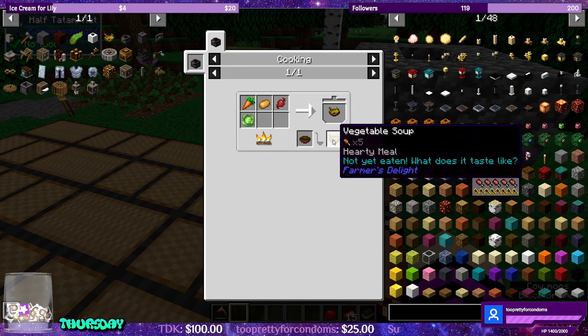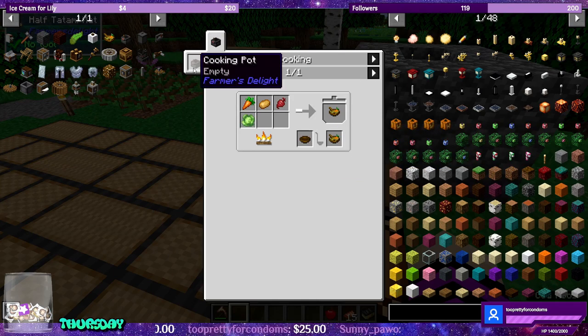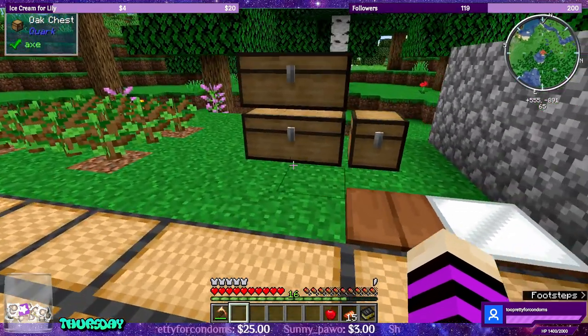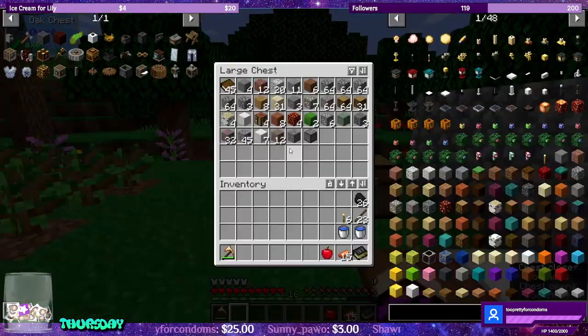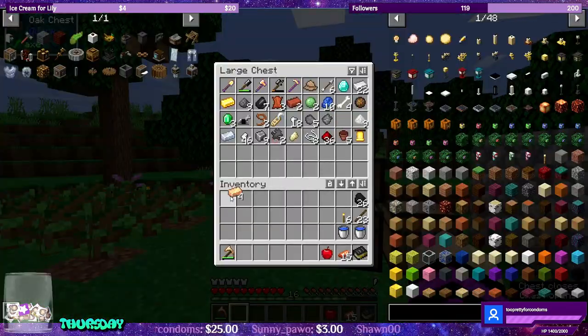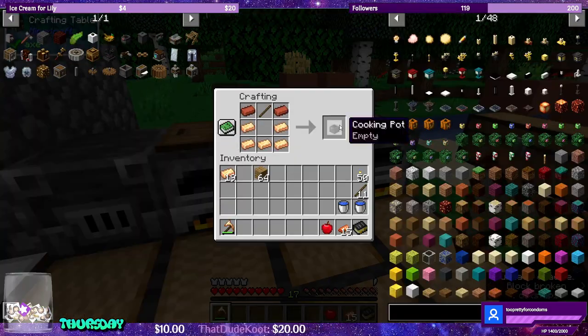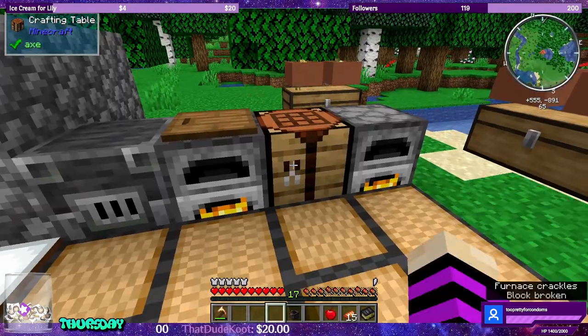The vegetable soup does have five haunches and a lot of saturation. I love this. So let's go ahead and make this cooking pot while we're here. The cooking pot — we need five pieces of bronze. Do I have that much or do we need to make some more bronze? Four pieces. Okay, weird. Cooking pot. There we go. We have our cooking pot.